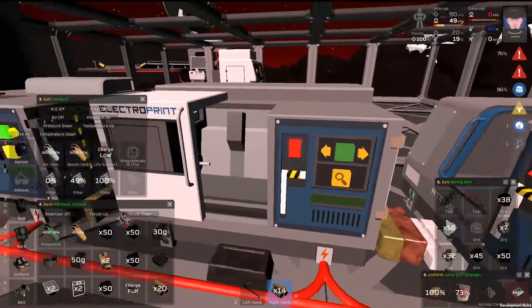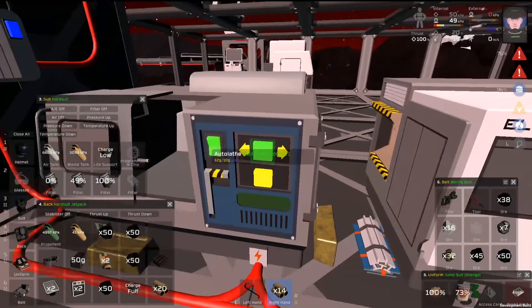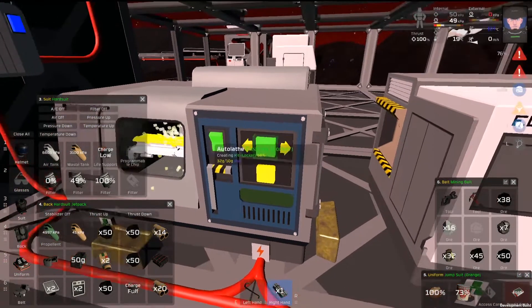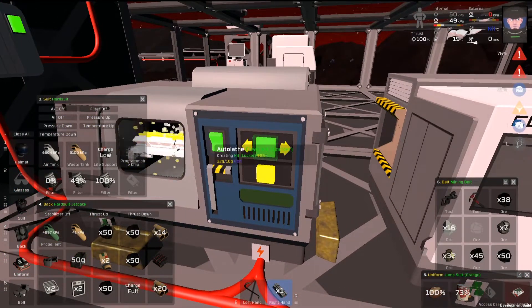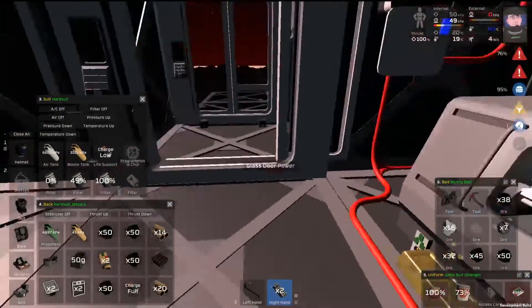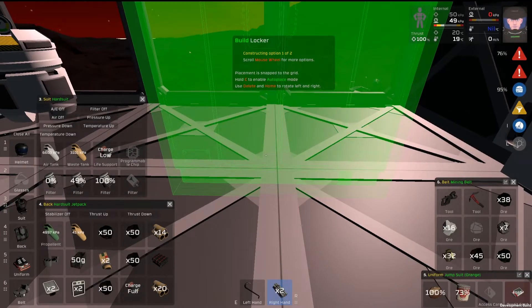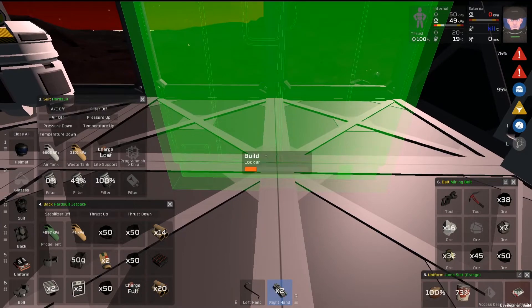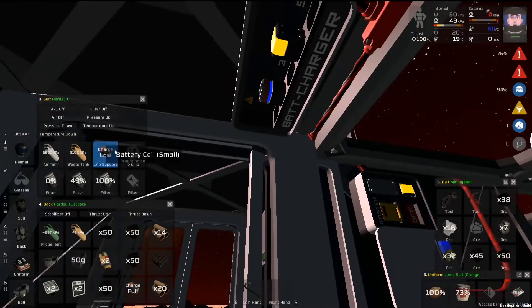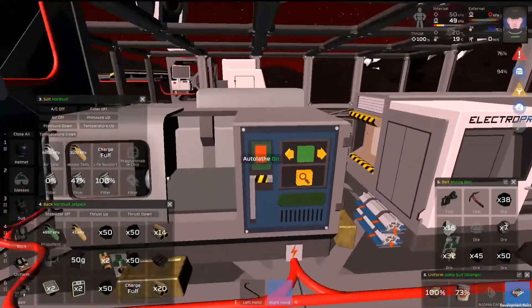Switch that one off. Iron — build another one, build another one. Charge low. We need to replace you. Switch off.